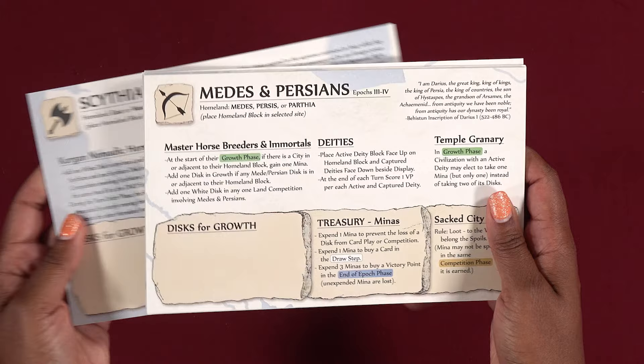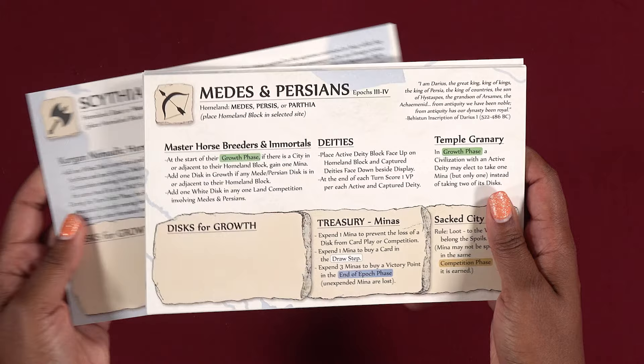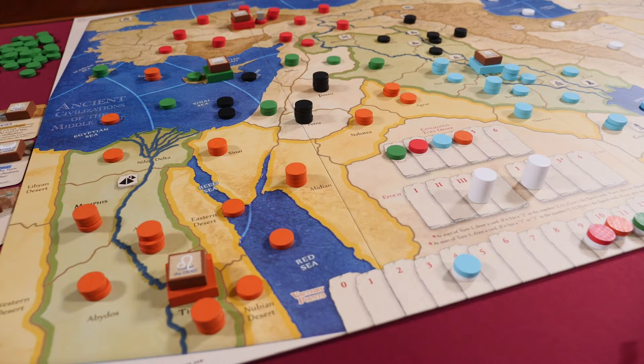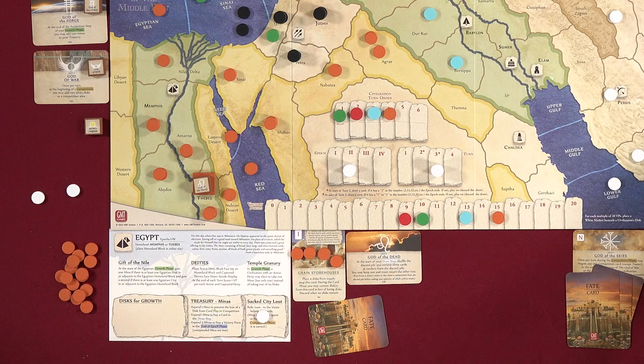Each player commands one of 17 civilizations, each with its own unique attributes, and your goal is to have more victory points than any other player at the end of the game. Throughout the game, your civilization scores victory points for building cities, establishing and capturing deities, looting opposing cities, and accumulating wealth.